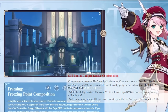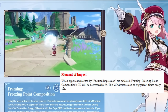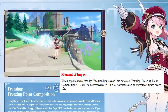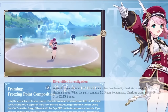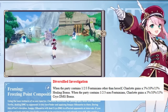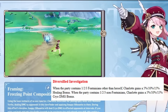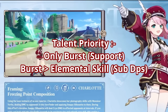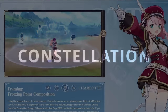Her first Ascension passive, Moment of Impact: when opponents marked by the hold version of her elemental skill are defeated, her elemental skill cooldown will be decreased by 2 seconds. This cooldown decrease can be triggered 4 times every 12 seconds, which means you can decrease the CD by 8 seconds every 12 seconds. Her second Ascension passive, Diversity Survey, gives healing bonus to Charlotte depending on the number of Fontaine characters in the team excluding herself, and also gives cryo damage bonus depending on the number of non-Fontaine characters in the team. For her talent priority, just level her burst. You don't need to level her skill or normal attacks, but if you wish to use her as a sub-DPS you can consider leveling her elemental skill.